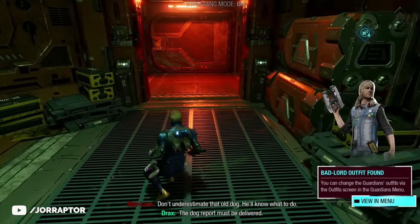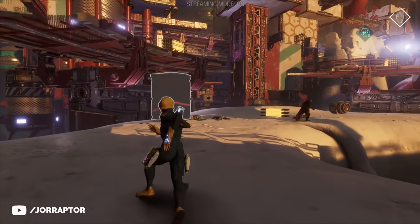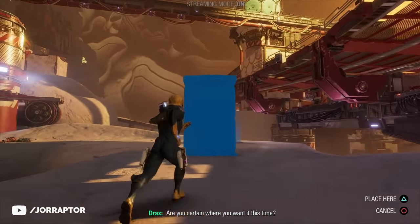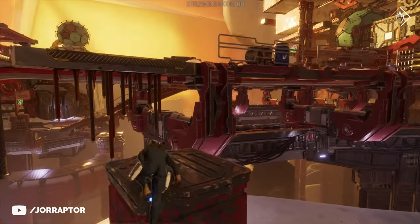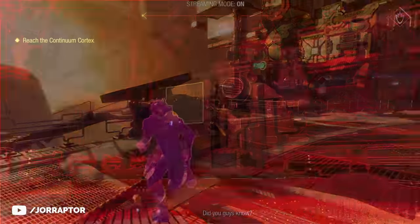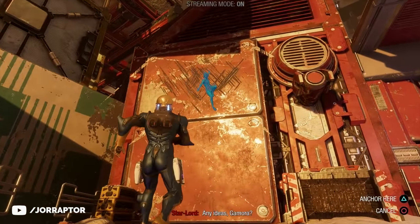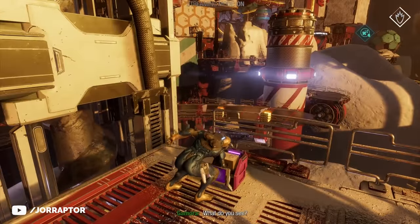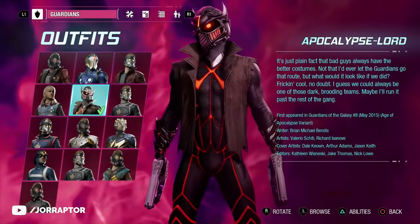In chapter 12, at one point you have to take out some enemies at a sort of dig site. Here you can command Drax to lift an object and put it over to one side, after which you have to ask Gamora to boost you to get higher up. Then you find the chest for the really awesome Apocalypse Lord outfit.